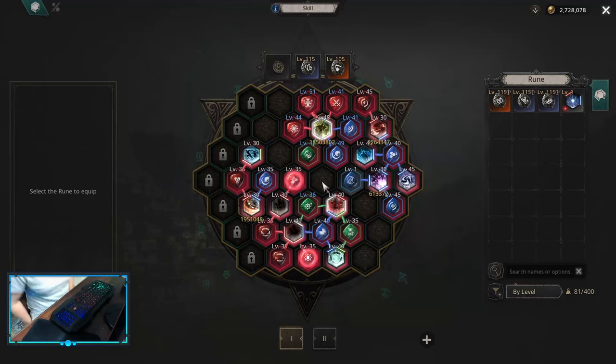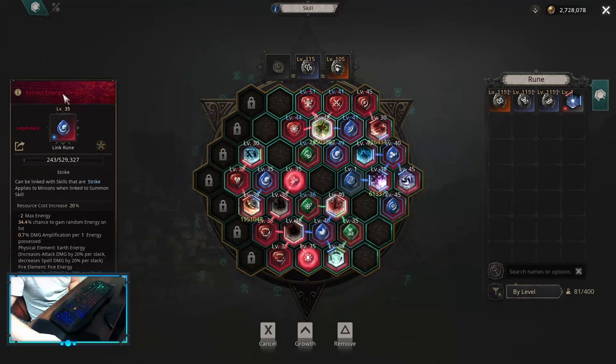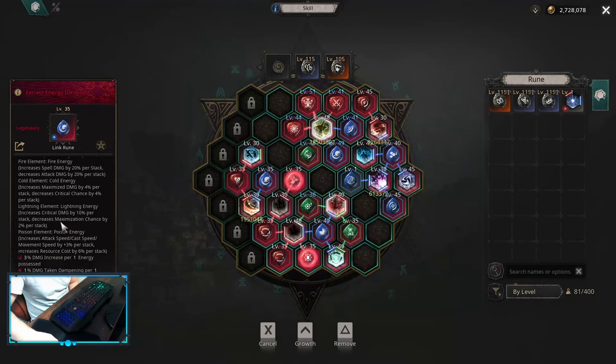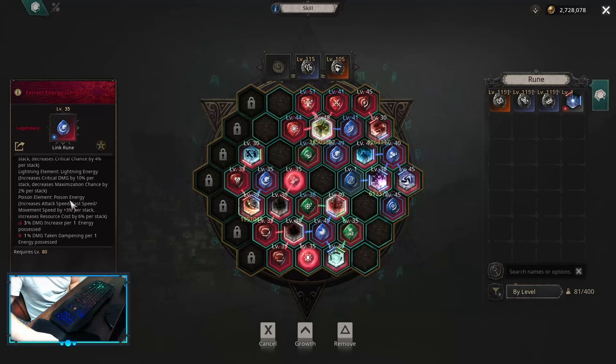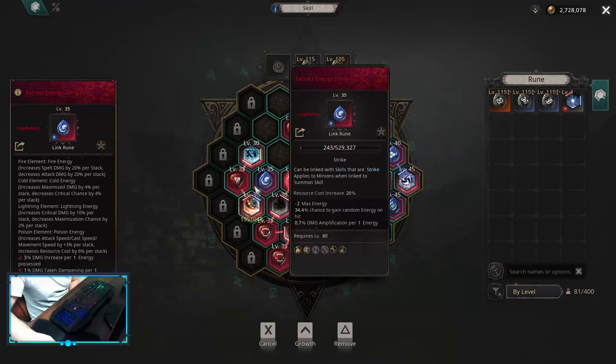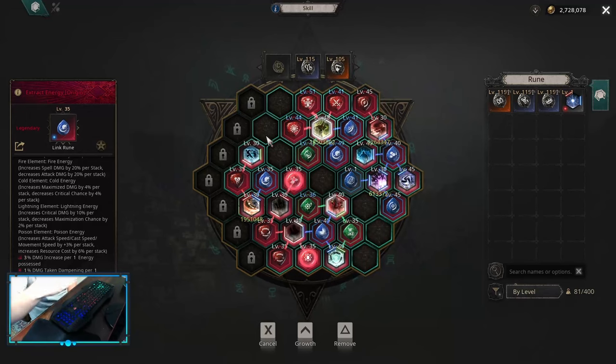There is another reason why people are using two energy extracts on their builds. The second one is awakened into origin, and that awakening gives us damage-taking dampening per one energy possessed. And it doesn't have to be linked to your main skill — it only has to be linked onto a strike skill that is on your skill board.